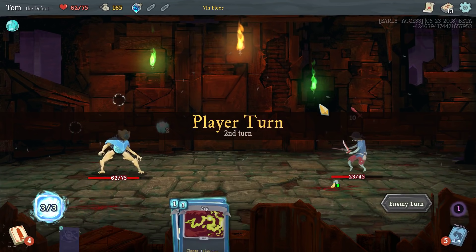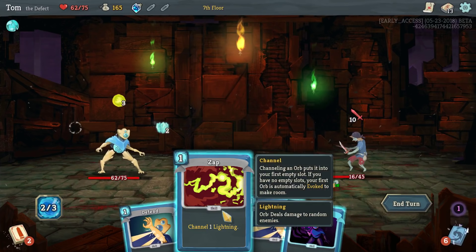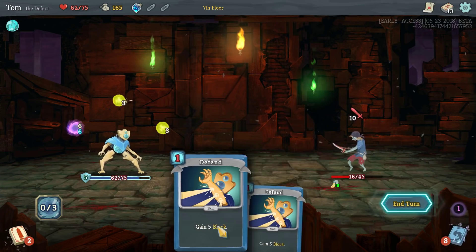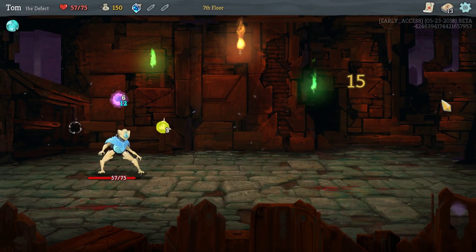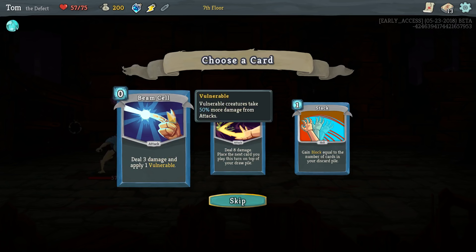We've got a bunch of damage cards — wow, really a bunch of damage cards. I want the lightning to be ahead of the dark, because the dark could do with some time to build up before it gets evoked. I got 5 block there from the frost orb getting evoked. I think 10 damage is totally doable. Took some hits in the process, but ball lightning — there we go, that'll do it. Didn't get to use the dark orb. Beamcell — vulnerable means they take 50% more damage from attacks, but orb damage is not an attack, so I'm not going to go for that.